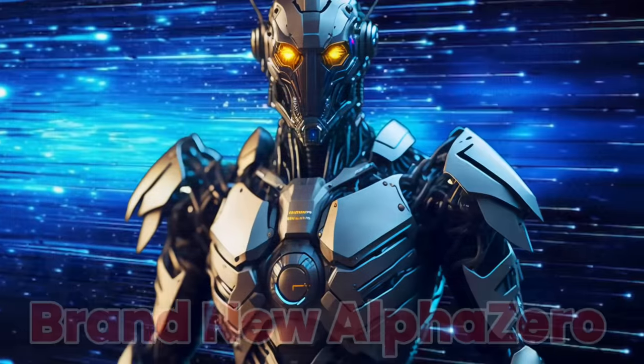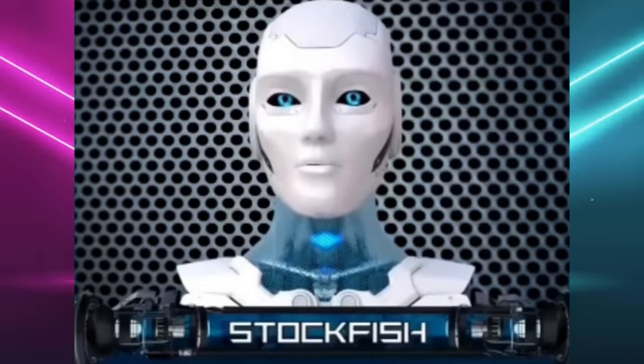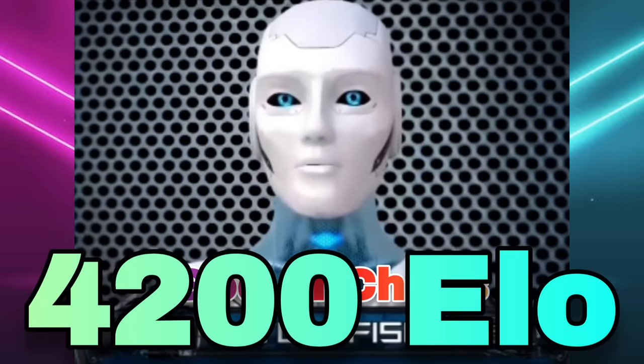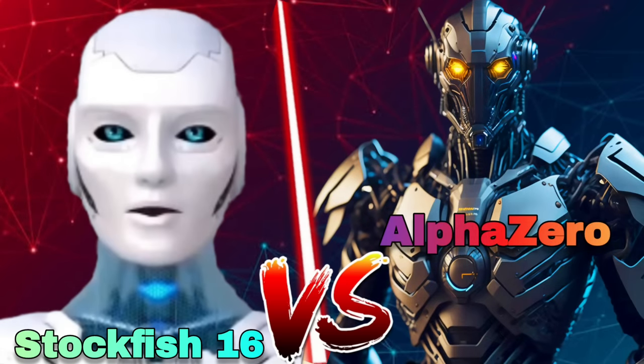My chess friends, the brand new Alpha Zero stands at 4500 ELO which is 300 ELO more than mine. However, I am a leader of chess engines standing at 4200 ELO performance. Today I am going to show you the third game of Alpha Zero versus mine.